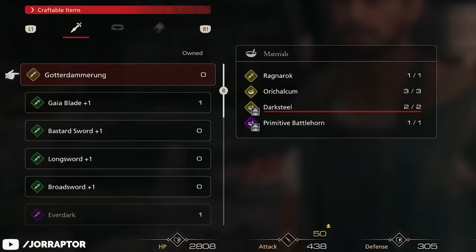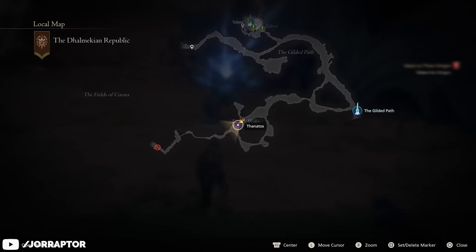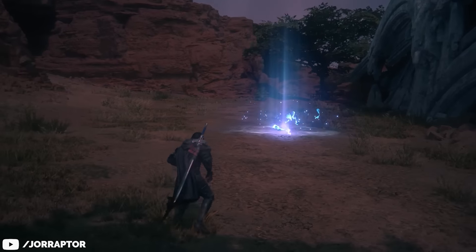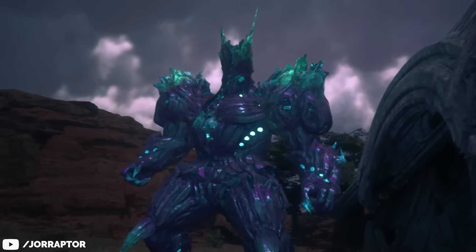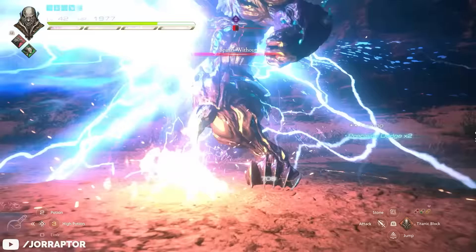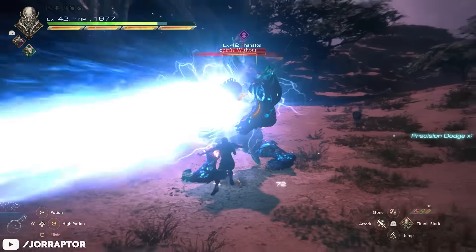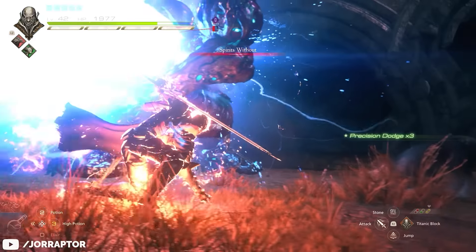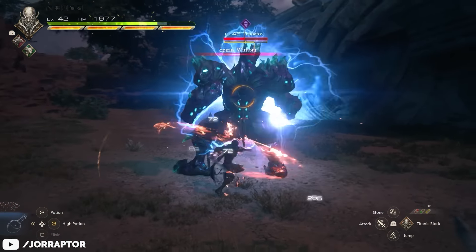Next to that, we need two pieces of Darksteel. The first can be found by defeating the Thanatos boss in Dalmekia. Again, you need to unlock Brotherhood first for it to appear, but after that it's as simple as going there and killing him to get your Darksteel. Apart from his Spirits Without attack, where he sweeps the battlefield with a giant laser coming from his chest, there's not much you need to be careful of.